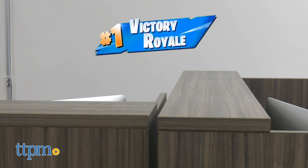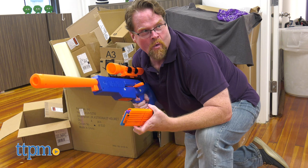To launch, load the chamber, pull back on the lever, then aim and release.